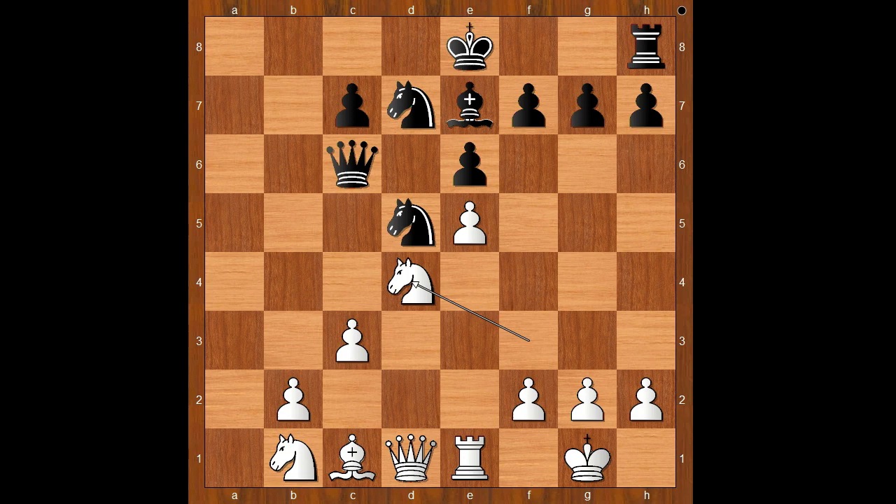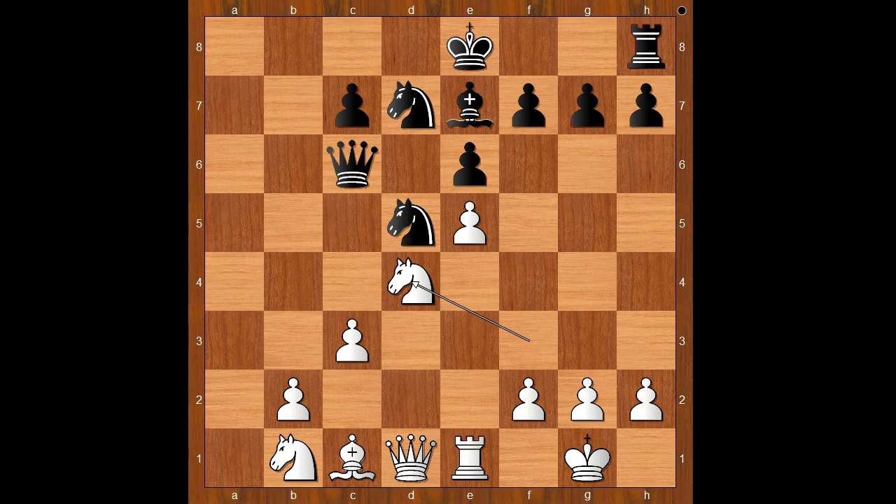How would you continue now? Yasa Serevan played knight to d4, attacking the queen and not giving black time to castle. With this move, Yasa Serevan is clearing the diagonal for the queen. Queen to b7, queen to g4, black to move, g6.